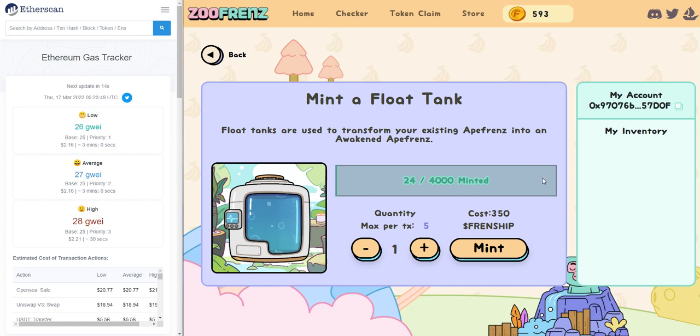So the next thing that I will do — now you can see here on the bottom, I have a quantity that I can choose to mint, as well as the cost. If I increase the quantity that I want to mint, the cost of the friendship tokens will also increase. And since right now my inventory has only 593 friendship, I am only going to pick one.